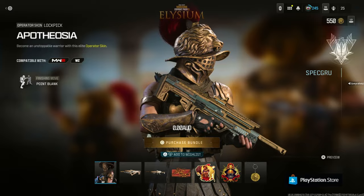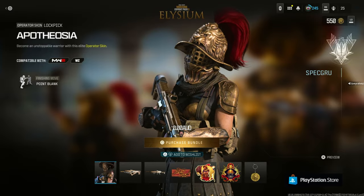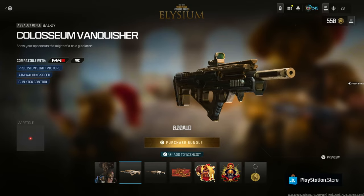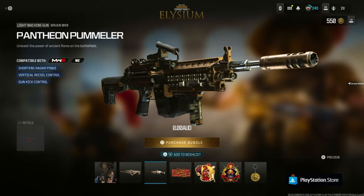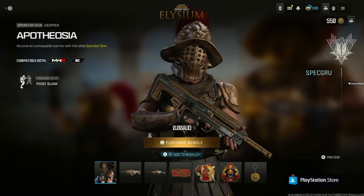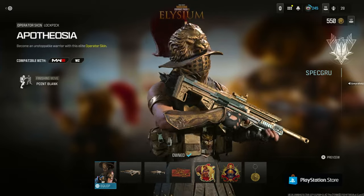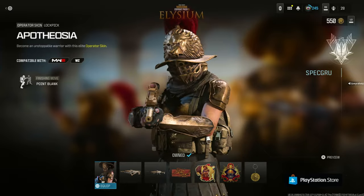The Elysium is a sick bundle. You get a whole operator skin from the Roman Empire theme, plus two free weapon blueprints, along with the other stuff that usually comes in a bundle like stickers and charms. Go ahead and purchase it — it's free on PlayStation and unlockable for Modern Warfare 3 and Warzone.